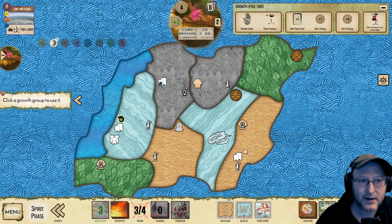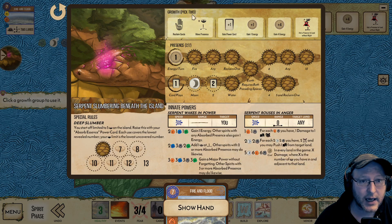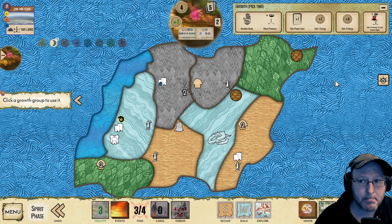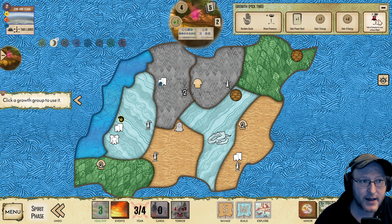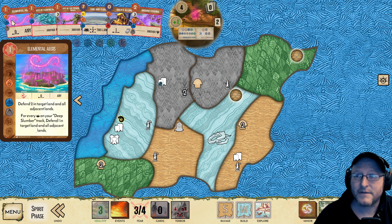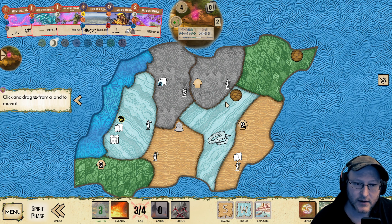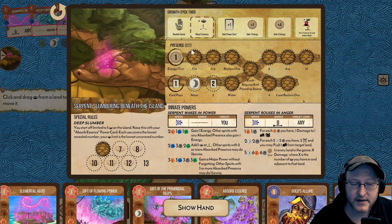Now we have Serpent Rousers and Anger — unfortunately we don't have any buildings in with us to destroy, but we can set that up. We have a ravage turn — this should be fine. We are going to Aegis anyway, because this is a lovely counterattack, which means we are going to reclaim, which means we're going to move a presence to here. It depends on whether we want a sacred site or not. We're also definitely going to want to place a presence. Fire and Flood — there's no mad rush on that.